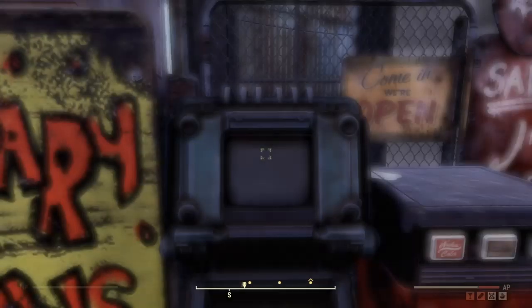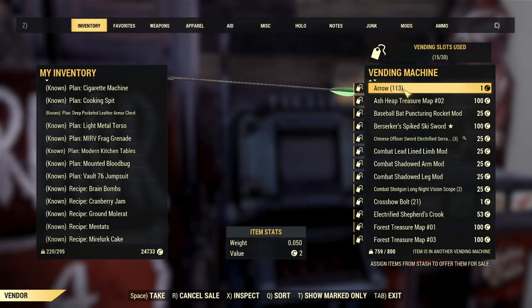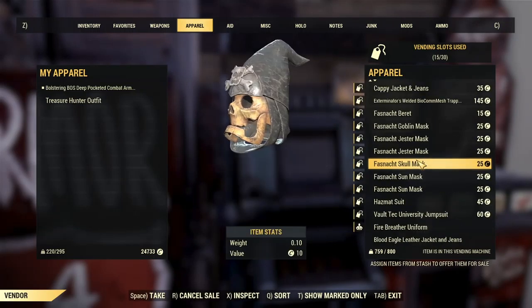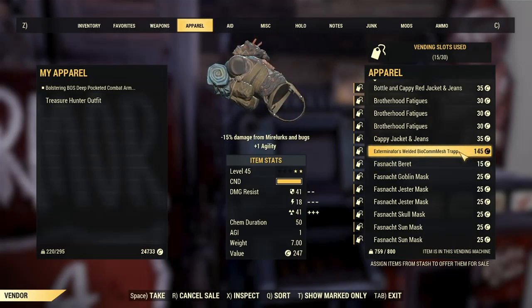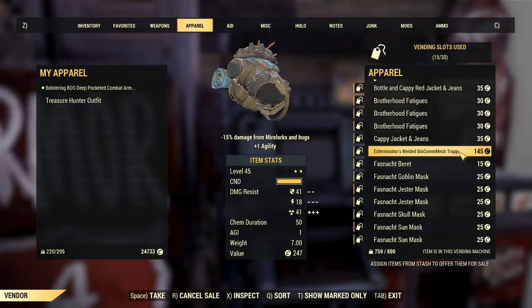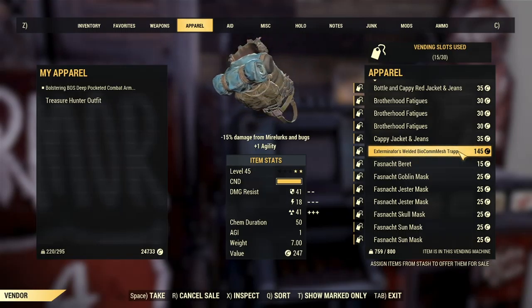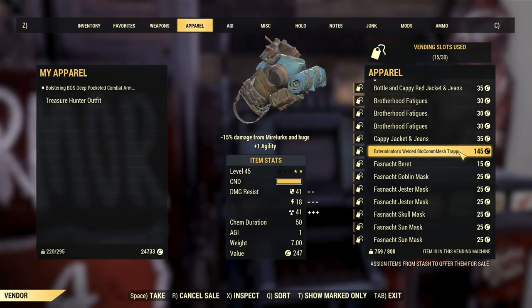Let's move on to armor. Unfortunately I don't have any legendary armor right now because somebody recently came to my store and bought a lot of stuff. Oh, here's one. So you see how I lowered the price, because I don't think it's worth buying something that does negative 15 damage resistance from mirelurks and bugs. I don't think somebody should pay that much, so I might lower it down — 145 caps is a bit too much. I think around 60 to 70 would be a lot better.